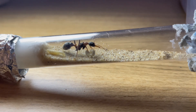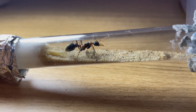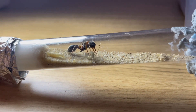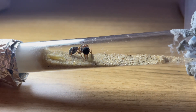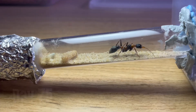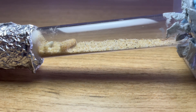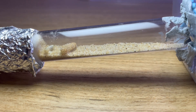On day 73, disaster struck. All but one of the nigrosincta's larvae had failed to spin their cocoons. We aren't really sure why this happened, although it may have had something to do with the substrate not being coarse enough. We had to ensure that the final larva made it, or she would have to start all over again. But thankfully, only a few days later, the larva had managed to spin its cocoon, and the queen had even laid a small batch of eggs. All that was left to do was wait for her cocoon to hatch.